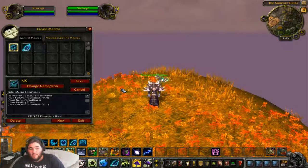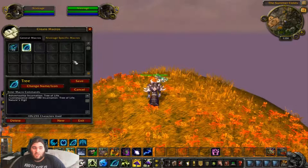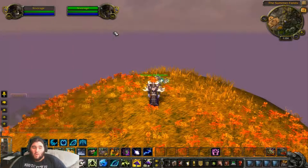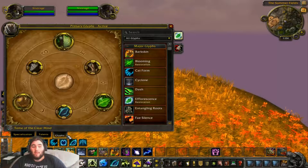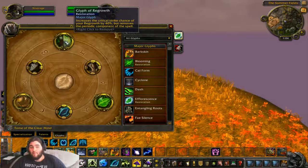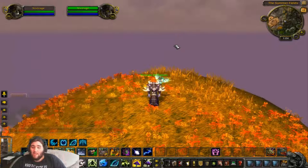I use a cat sequence here with a reset of 2 minutes for Incarnation Tree of Life and Nature's Vigil, which along with my Glyph of Regrowth increases the crit by 5% but removes the periodic healing. The periodic healing isn't that great anyway, so that's why I do that.